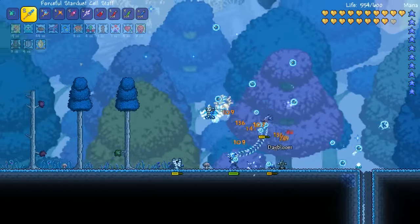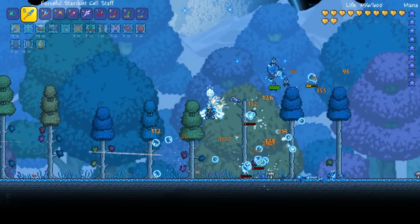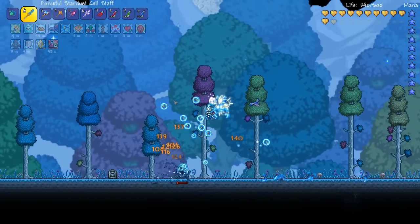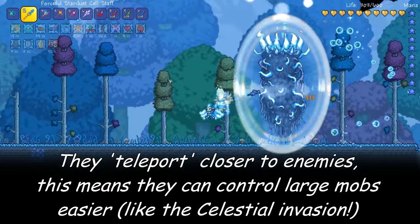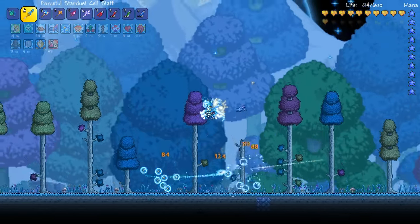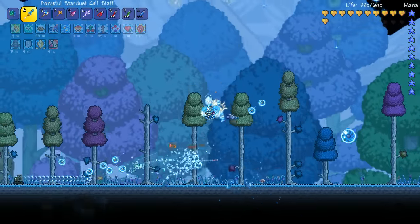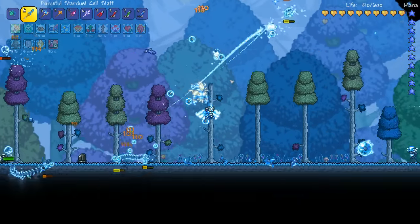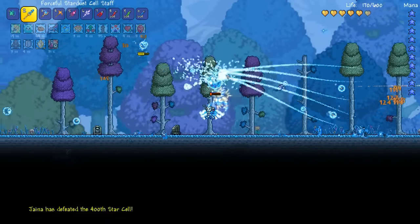The first item we're looking at is the Stardust Cell Star. When you cast it, it summons these little orbs that you can actually see in the Stardust invasion. They have a teleport attack to get close to enemies and they also do a ranged attack as well. They have high damage and they swarm enemies so they can take things out super quickly. In fact I just had a Martian Madness invasion and these things were tearing up the Martian Saucer, which I was really impressed by. So really good summon weapon.